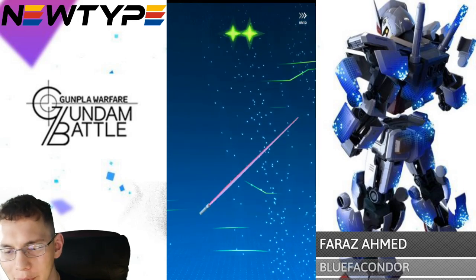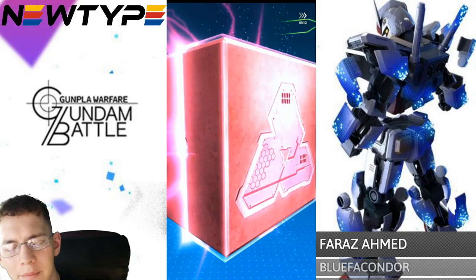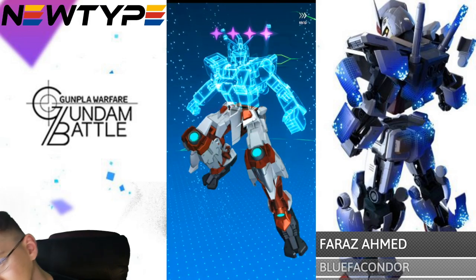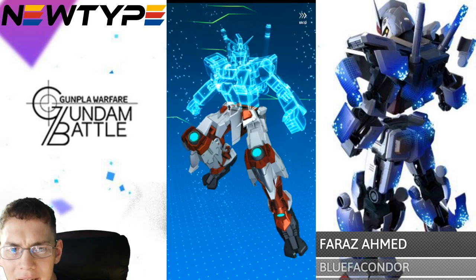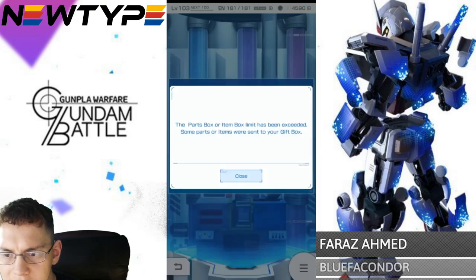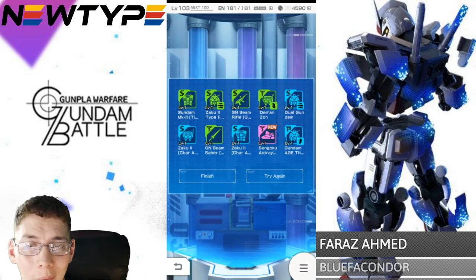Yeah, the dual is 4-star anyway, I don't know why I'm tripping. Oh there we go — this is the last one though. I don't think I have the Sengoku Shroud. Yeah, I don't have these legs, so that's actually not bad — now I have the legs, the head, and the backpack. Hey, always good for Titus, so at least we got something.